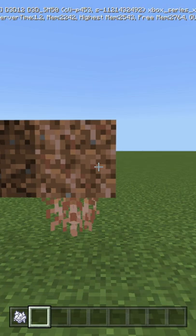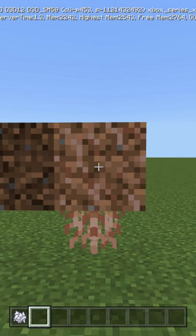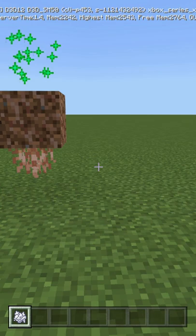This is the rooted dirt block. As you can see, this is dirt, this is coarse dirt — the rooted dirt block is a little bit lighter, it's got some more light tones in it. You can also get hanging roots from it by bone mealing the block itself. Just bone meal it and that's how you get hanging roots.